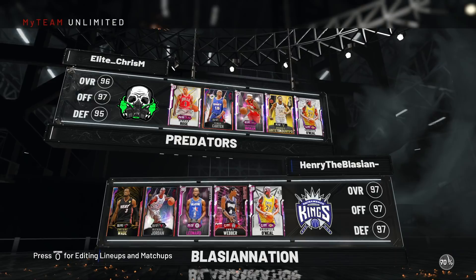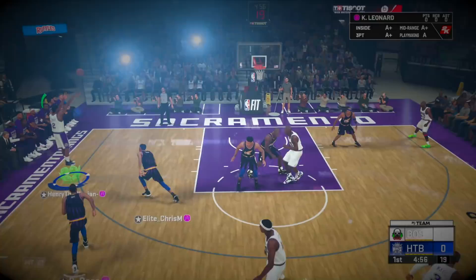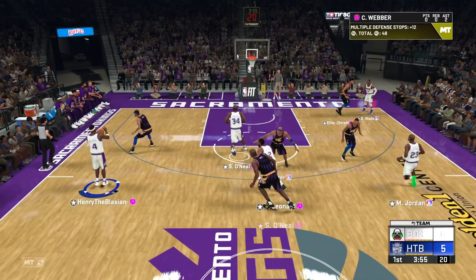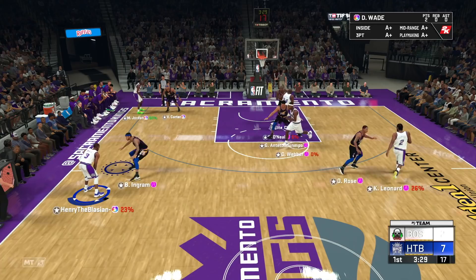On to game number two — he's got Derrick Rose, Vince Carter, Ingram, Giannis, and the big Shaq. Let's dance. Welcome to part two of point god Weber. Nice one behind the back — swing it — he's got Hall of Fame Dimer, green bean to start the game. I'm enjoying this card way more than I thought I would. Weber to Wade, and Wade is gonna put it down in transition.